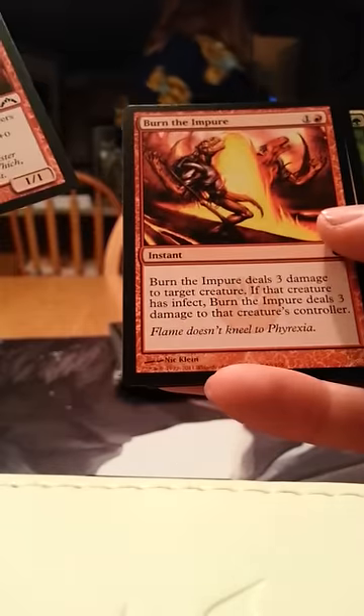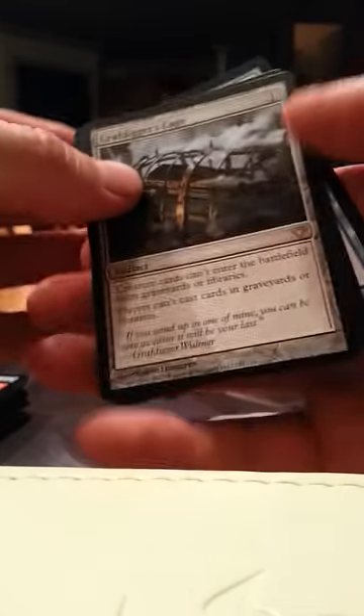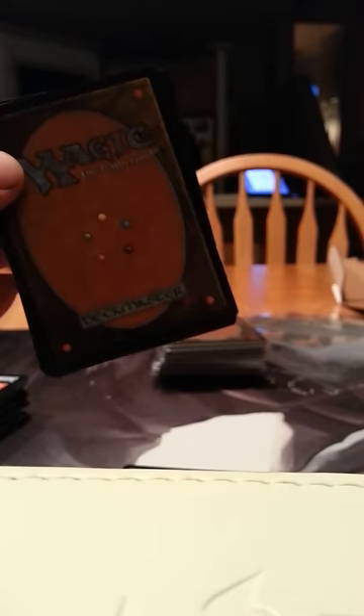Thunderous Street Denizen, Burn the Impure, Ray of Revelation, and the Golgari Rotworm. I keep bumping the camera but it hasn't fallen over yet, so I'm okay with that too. Graf Digger's Cage and Rite of Ruin — so many red cards.